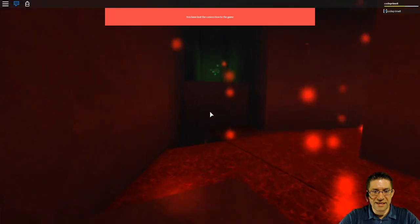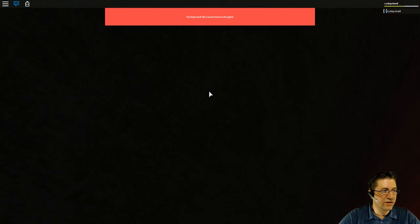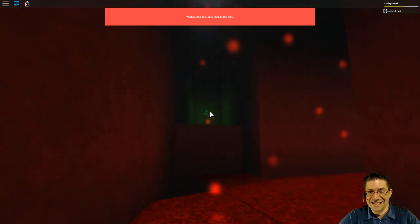The green box is still there. It is still possible to go and get it. You don't have to use the glitch path — you can actually go the correct way and still get it. The green box is still there.